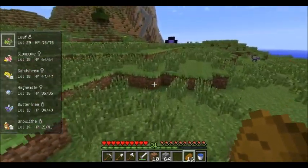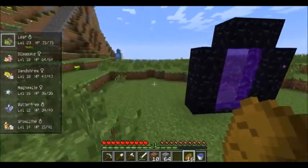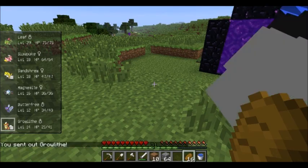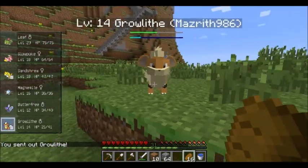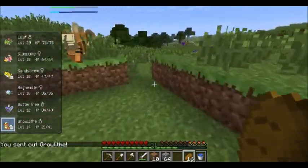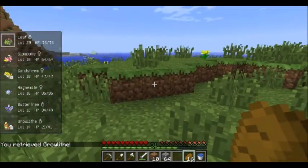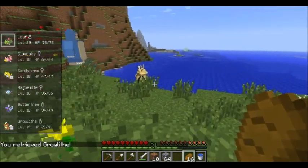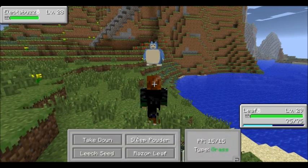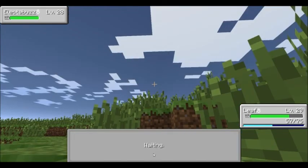Growlithe got a new model — and actually, there was an Electrobuzz just over that hill. So this is Growlithe's new model. Fantastic. The old model was fine too, but this one's pretty darn good. I think I'm gonna switch to him. We found an Electrobuzz. We will sneak up on him, and then watch as he punches me in the face. Like that. Basically he did exactly what I suspected he would do. Alright, we got him put to sleep. Let's see if we can't try and catch this guy.